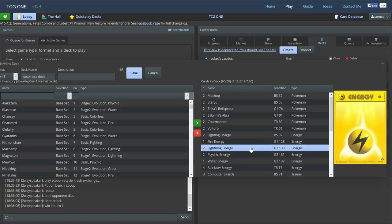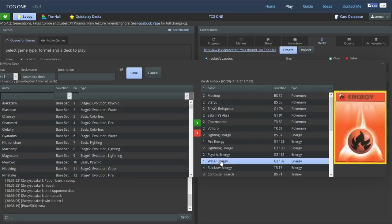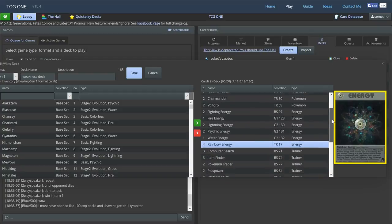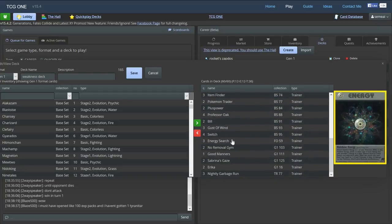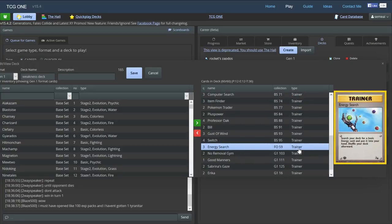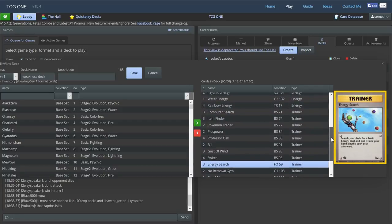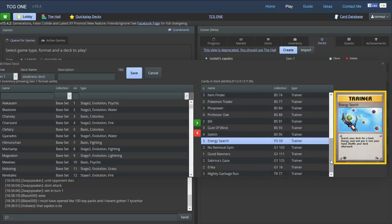In terms of our energy counts, we're going to have two fighting, two lightning, two psychic, one fire, and one water. That encompasses every attacker except Bellsprout, and then we're going to have four Rainbow Energies to round out our energy. The Rainbow is useful even though it does give us 10 damage unfortunately — there's no way around that — but it lets us use attacks when we don't have the right energy in hand. We also have three Energy Search in the deck, allowing us to find any energy type at any given moment, so long as we have it either in our deck or in our discard pile, with Item Finders to get them back. It's a super useful card in this kind of deck and allows us to sustain our strategy.